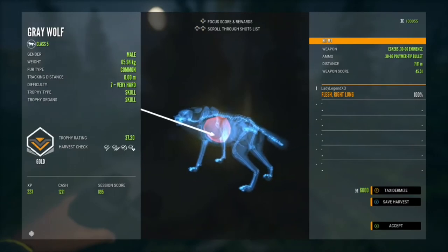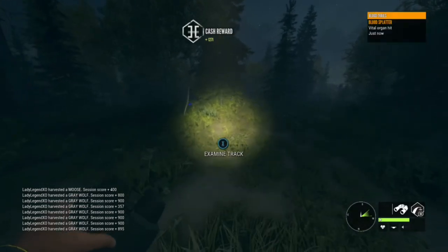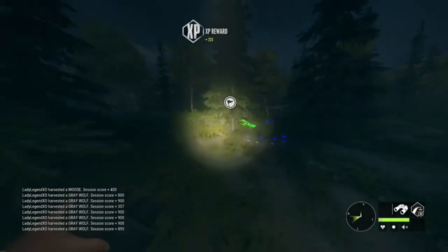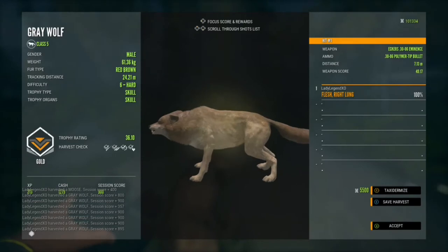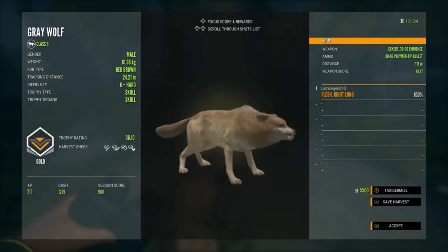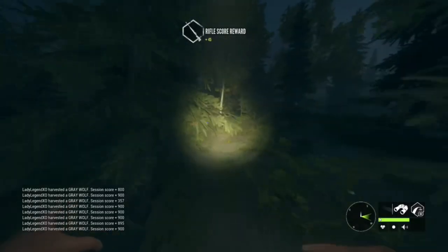That's a nice level 7 gold, 37.2 trophy. I'm actually just on my own map, but I have it set up for multiplayer, so I have friends I hunt with all the time. They can just jump in and out of my maps if necessary — that way we can farm each other's maps. Red-brown! That's a really nice one. Very nice. And that was a gold.